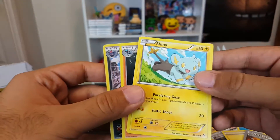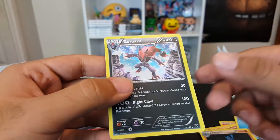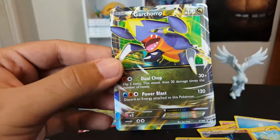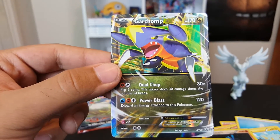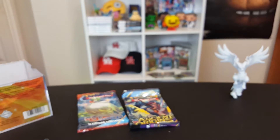Shinx — a rare Lucario from some set, I don't know. A nice rare holo Zoroark, and our EX card is a nice Garchomp EX from XY Promo — so I guess it's from XY9, pretty early. I'll just do that card.